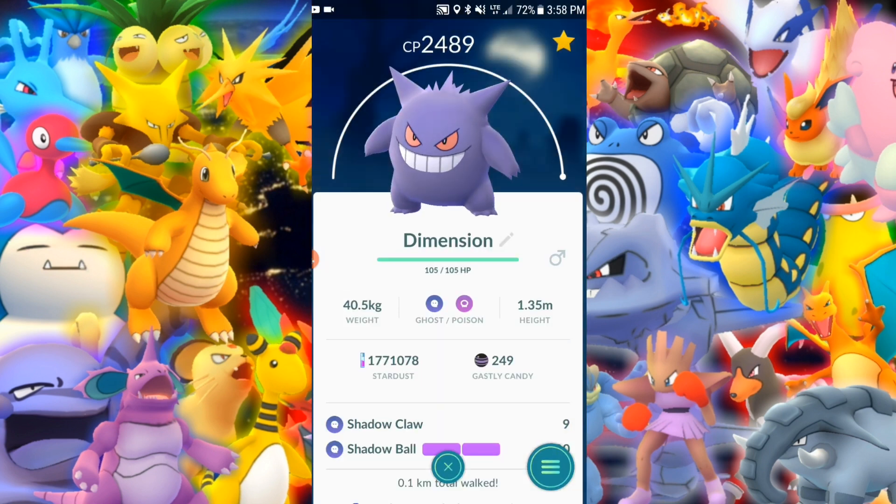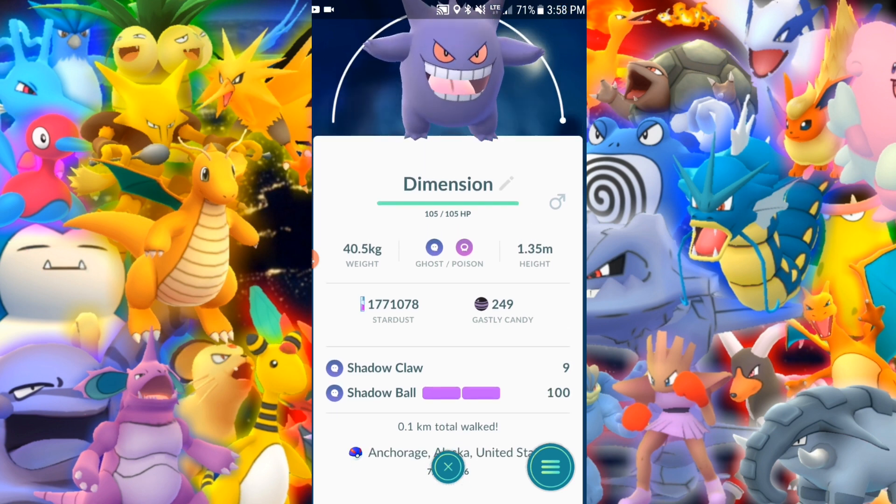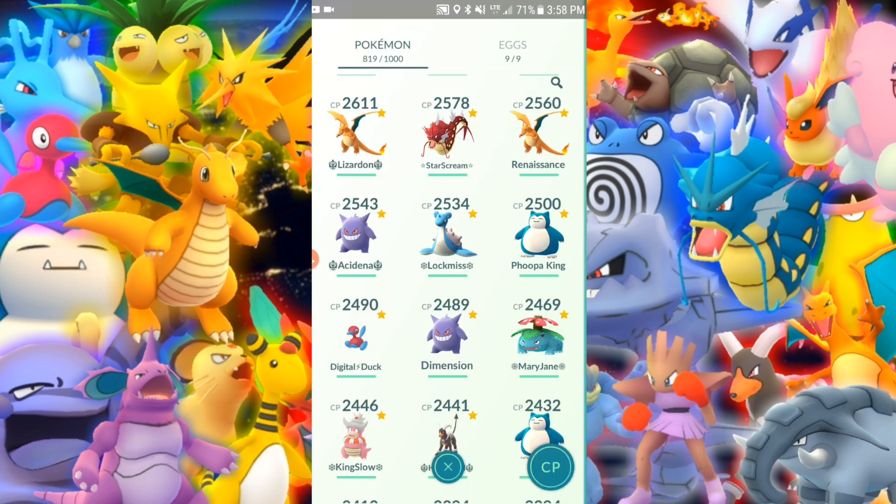Another maxed out Gengar — Dimension — Shadow Claw and Shadow Ball. Love that set, not going to change it. I'm going to keep it for good, unless some crazy better moveset comes out.